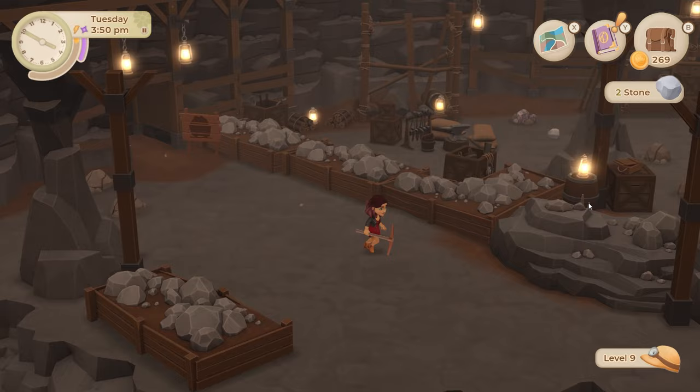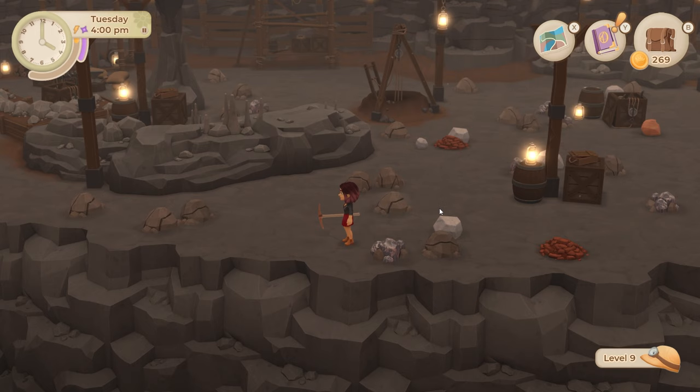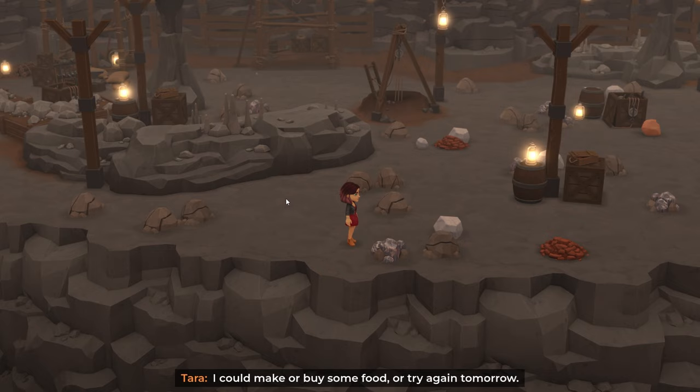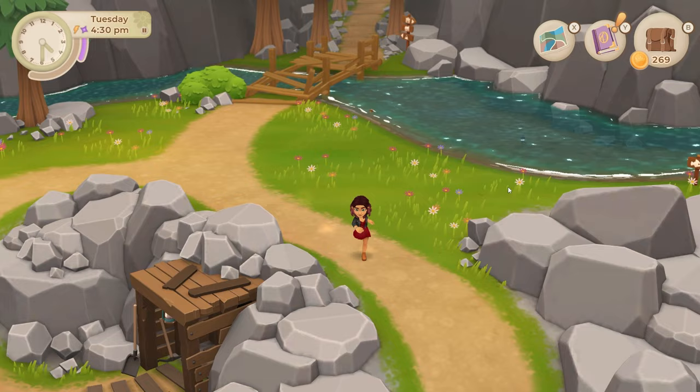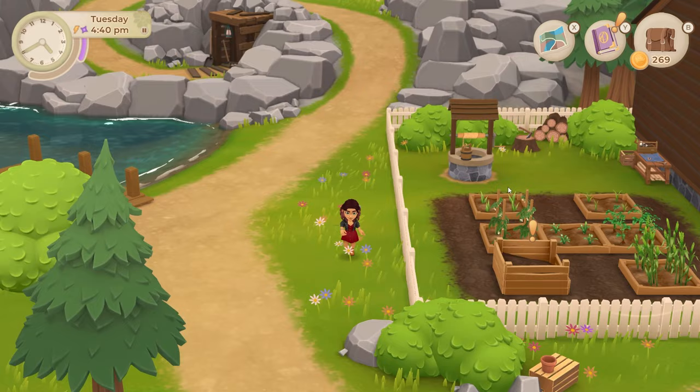That last one was just stone - that sucks. There are more of these though, so I'll try my luck and see if I can get a gem out of them. I'm all out of strength - okay Tara, we'll come back tomorrow or buy some food. I've used all my restorative tea but we found an amethyst I can sell to Francis. I'm totally out of energy today but that was good. Let's go find Natalia before she shuts up shop.